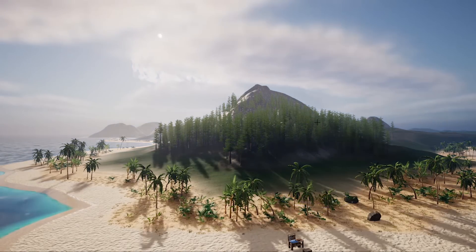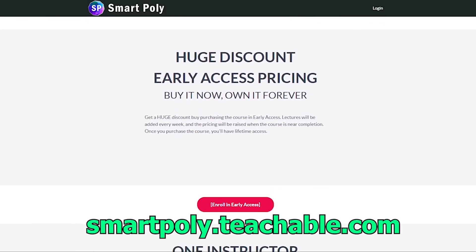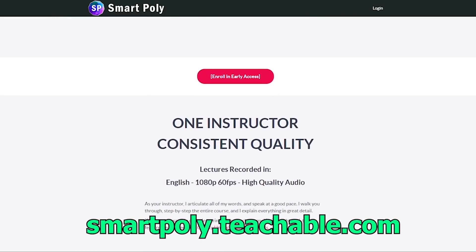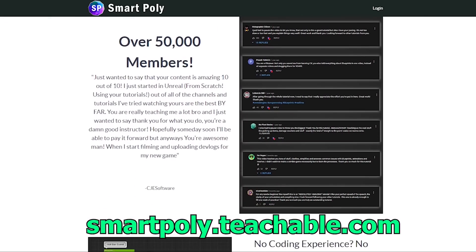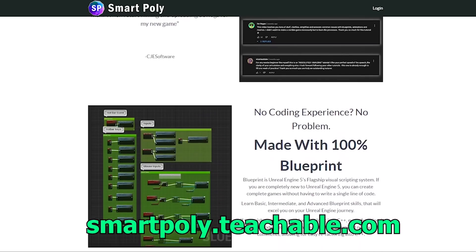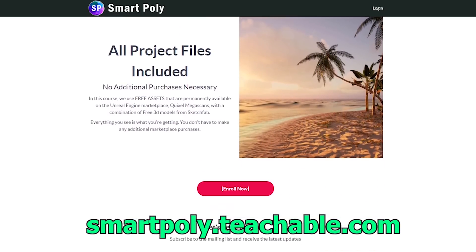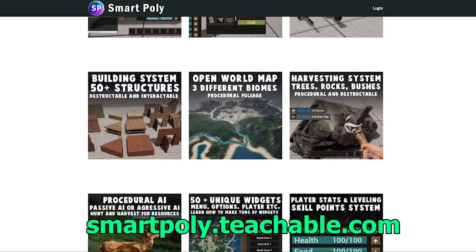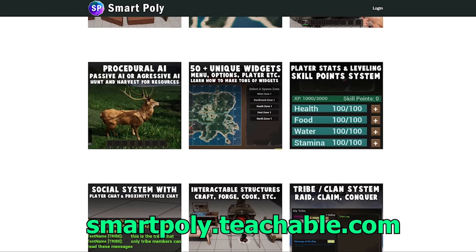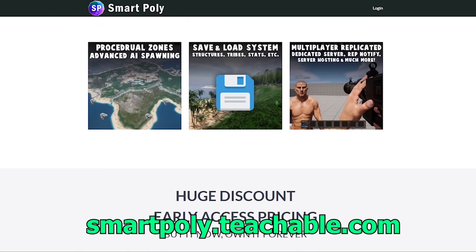All lectures are recorded in 1080p with high-quality audio. This course is currently in early access, but if you enroll today you will get a big early access discount. The price will be raised later on, but if you enroll now you will get access to the entire course and all future lectures that will be added. So take your game development skills to the next level by enrolling — the link is in the description below, or head over to smartpoly.teachable.com to check out the course.